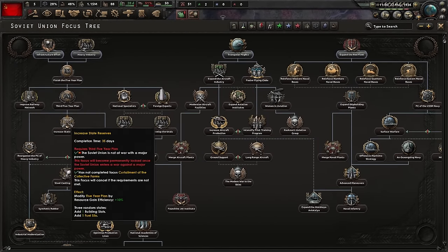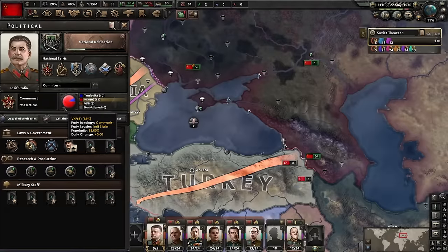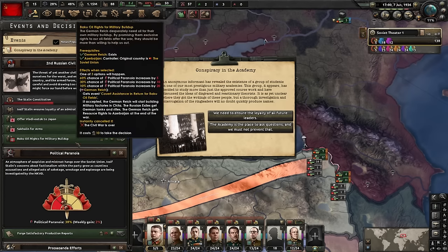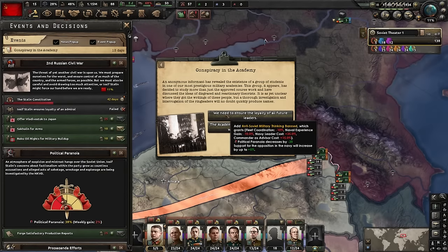Stalin's paranoia is going to go up - that's fine, that's perfectly fine. It doesn't matter who he purges - he's just ruining his own country. We don't have to worry about this when we break away from him. Every time you get one of these events, just pick the top option - whichever makes his paranoia go down. It also improves support for whatever army branch he's messing with. In this case the Navy - their support for the opposition will increase. The Army, Navy, and Air Force have varying levels of support for our cause, meaning when we rise up, that percentage comes with us. You want Stalin to piss off his own troops.